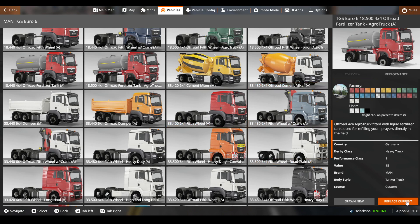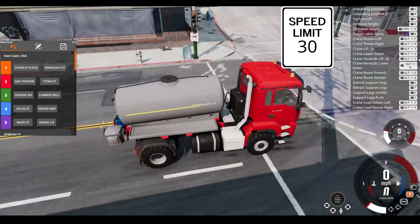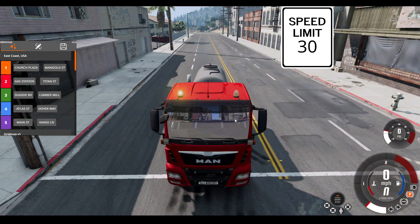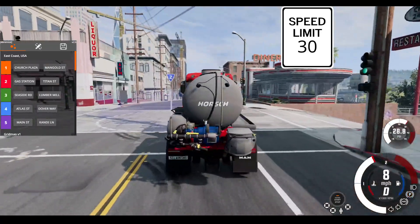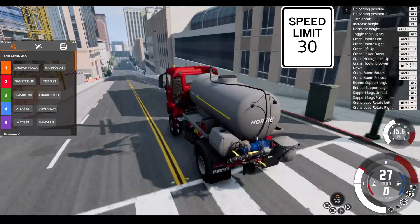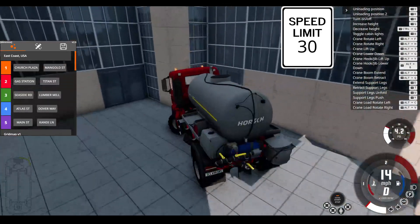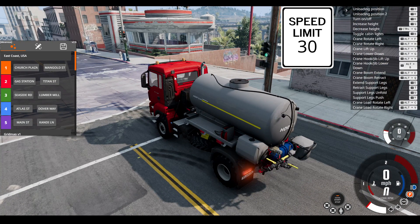Oh, we haven't done this yet - the one with the fertilizer tank. This one is pretty cool and has working lights you can activate with Shift plus N on your keyboard. You can use this one on a farm. You can press B on the keyboard to activate these lights and press B again to deactivate them.